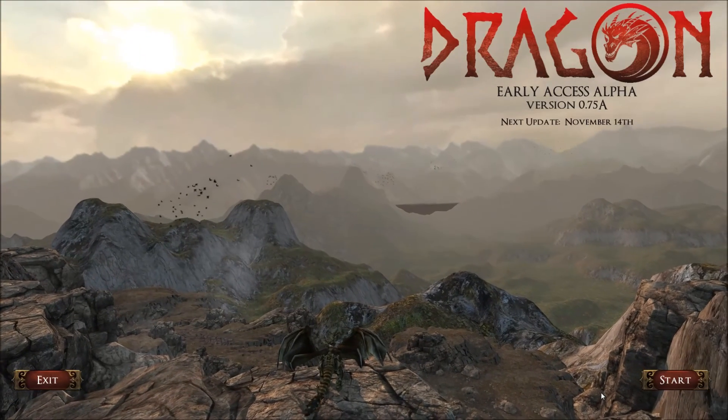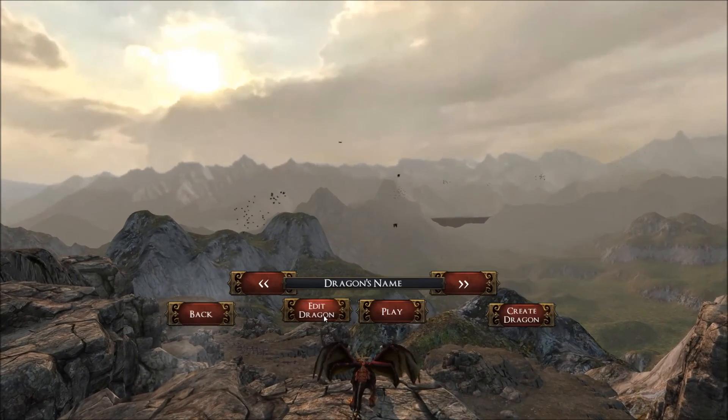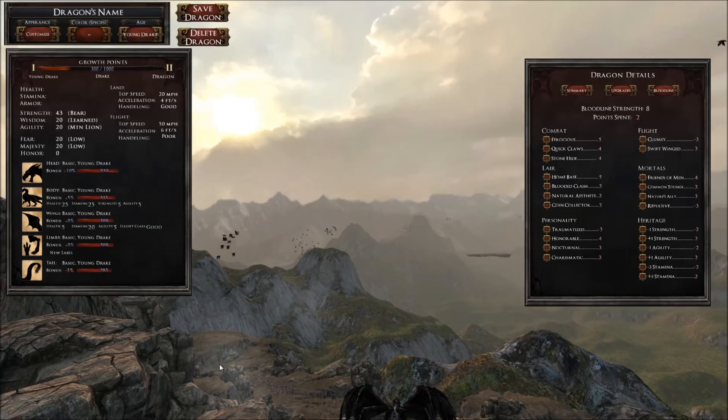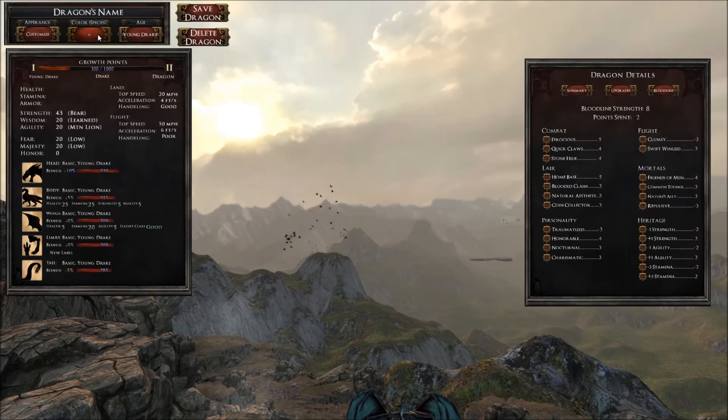So let's take a look at the game. Start game, you go to Dragons. You can edit your dragon, you can customize your dragon, you can change color. Look at the bottom of your screen — the color is changing. I have to keep the mouse down to view the dragon, but again, Alpha.